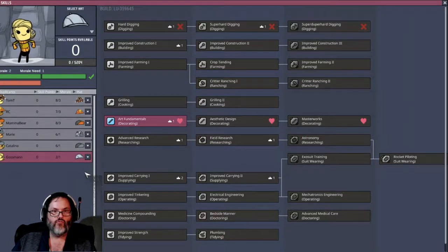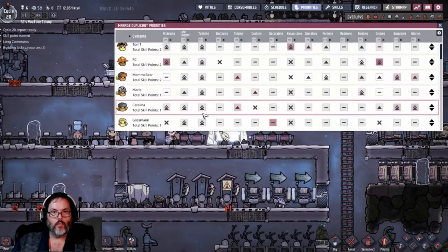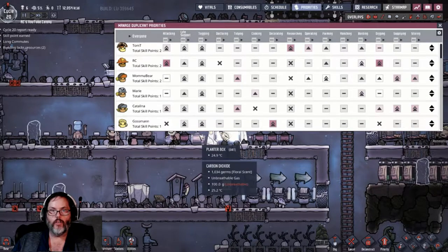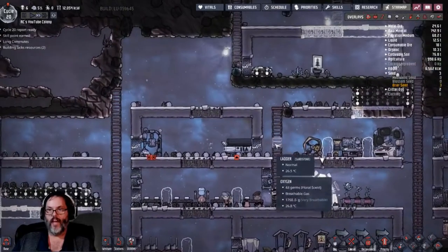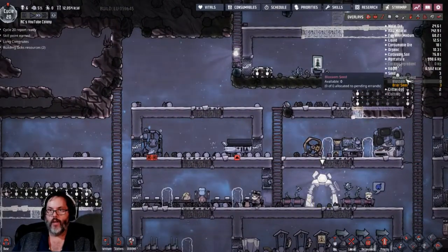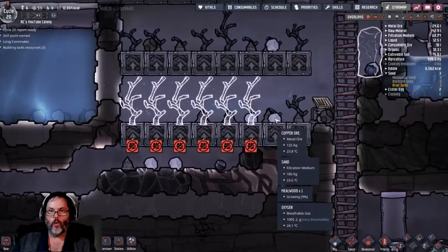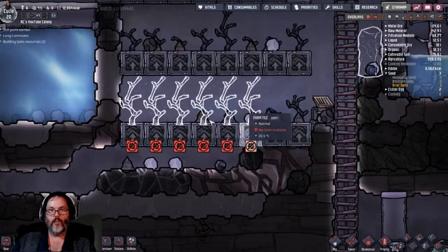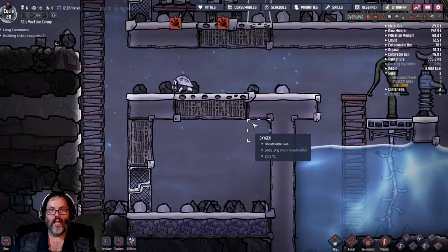Priorities - you are going to be Mr. Art all the time. We'll let him get to work on that. I've got three briar seeds and nothing else, so we have not been able to plant anything. Hopefully we start getting some seeds out as these break out.